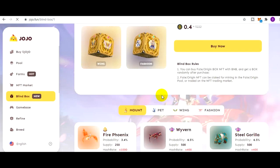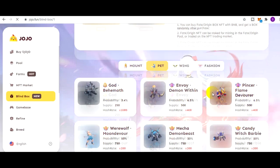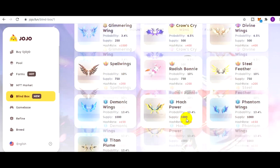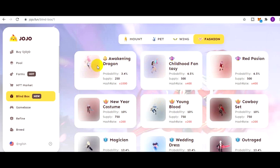Kalau kawan-kawan dapat yang Pet, isinya adalah dari macam-macam: ada God Behemoth, ada Envoy Demon Utif, ada Pinsir, Flame Deforer, dan segala macemnya. Begitu juga dengan Wing. Setiap NFT ini punya hashrate - contoh Alchonic Dragon punya hashrate 1000, lalu Childhood Fantasy hashrate-nya 400 dengan supply 500. Semakin besar hashrate-nya, maka jumlah hasil staking yang kawan-kawan dapatkan juga akan lebih besar.